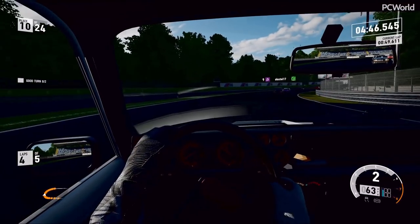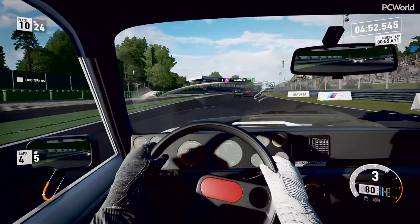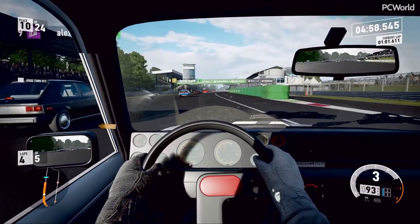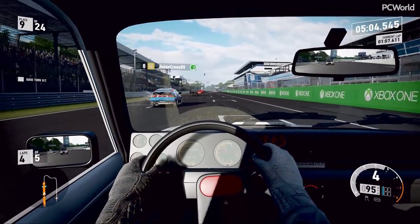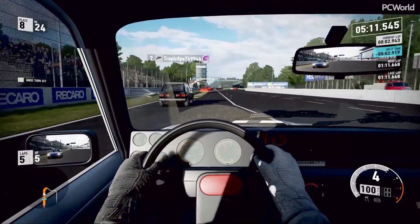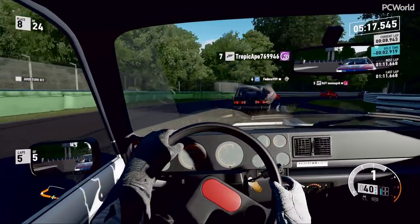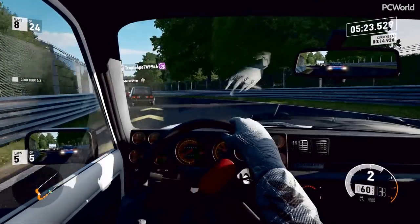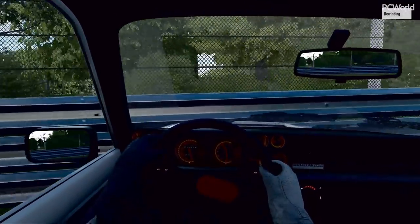The cars seem to have more traction in Forza no matter what — even if you turn all the assists off, it still feels like more traction than playing Project Cars with all the assists on. I was racing the other night in Project Cars doing laps for like an hour just trying to nail a lap without spinning out on at least one corner. Once you get into the very high-end cars, you can keep traction around corners a lot better because those cars are built for performance.